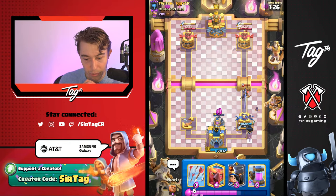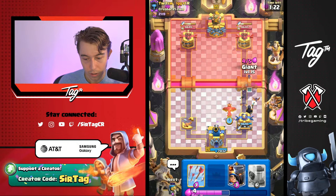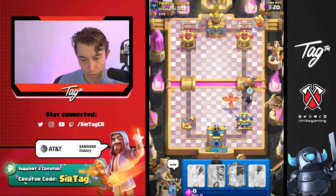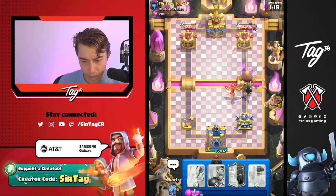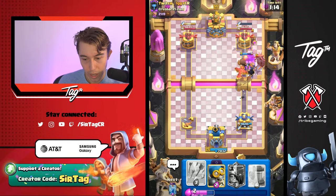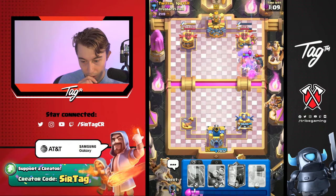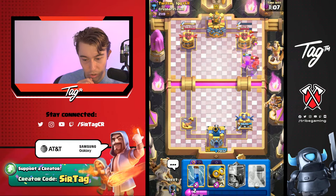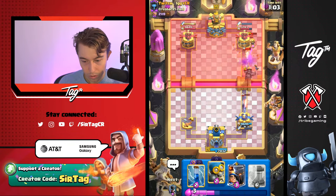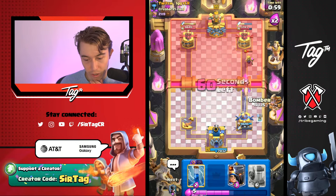I popped the ability too. There's no way I win — this guy is playing really, really well. I think I just overcommitted with a bad Elixir Collector and got punished for it. Generally his matchup isn't that bad for us — I would say it's actually pretty good for us. The later the game gets, the better it gets. He's going to have Mother Witch — I don't really know this version of the matchup with Mother Witch anymore.